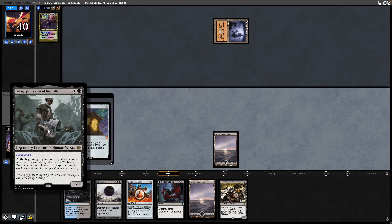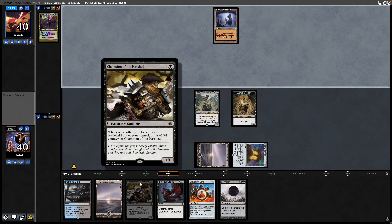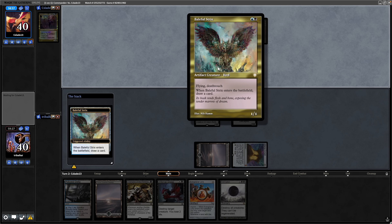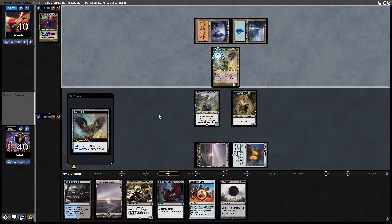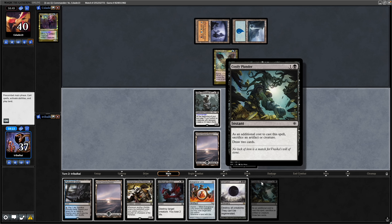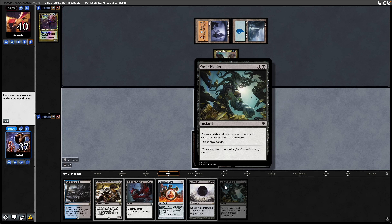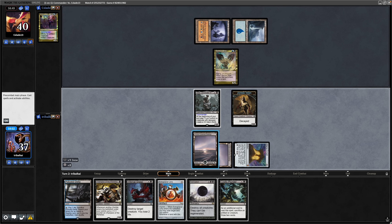We get a Decayed Zombie at the end of the turn, and we can play the Champion of the Perished into that. Seeing a Baleful Strix from our opponent — we can swing into that with Decayed Zombies all day long. So there's an argument to just swing into that straight away and not show our opponent Champion of the Perished, because then they're more likely to block with it. Maybe get down the Swamp and the Extra Planar Lens, and then cast Costly Plunder if they don't block the zombie.